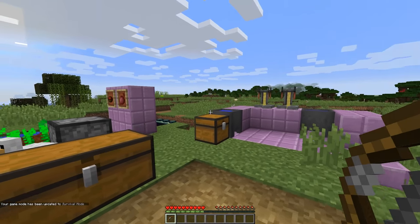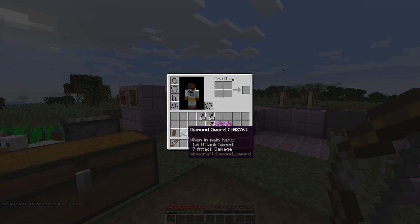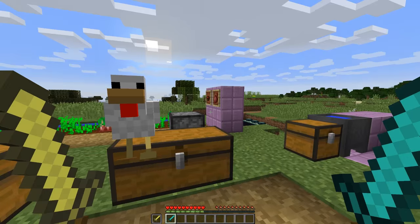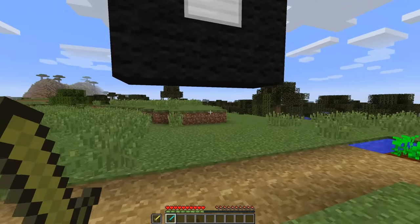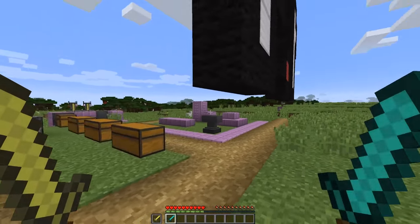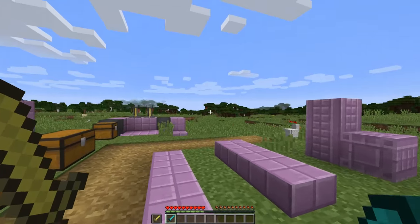The big change is dual wielding. You can put a sword in your main hand and a golden sword in your offhand. You can't use both swords at once — you can only use your main hand item.